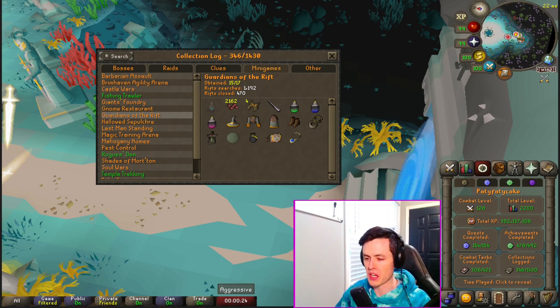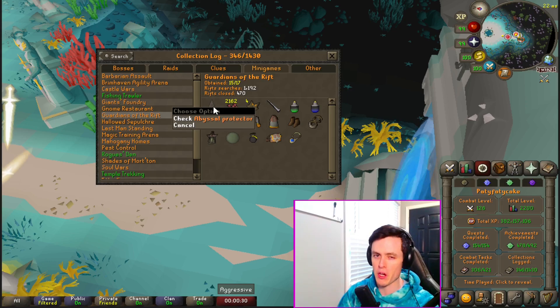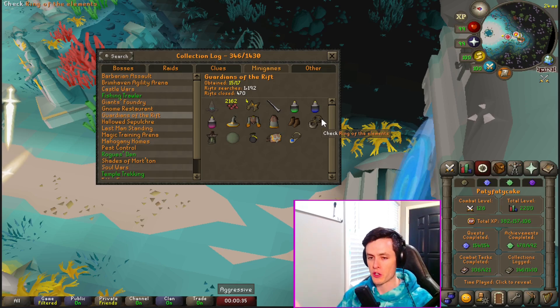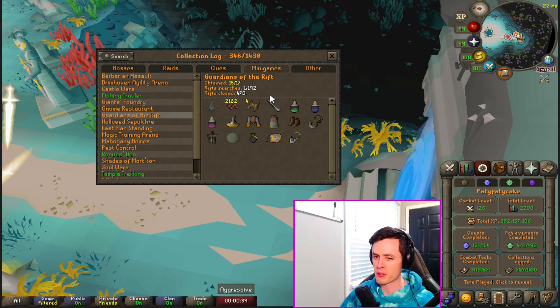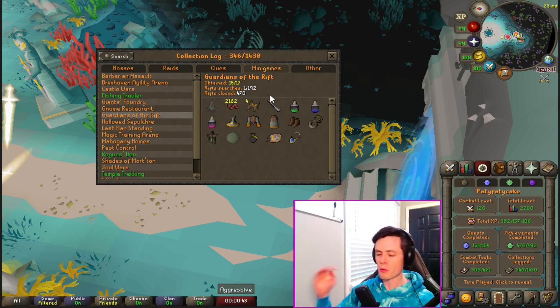Okay, really quick before I get into it — here's the collection log. Basically, all we're looking for is the Guardian's Eye and very hopefully the pet. I have 1,000 Rift searches and the pet is one in 4,000, so we've got roughly a 25% chance. I know RNG doesn't work like that, but it's somewhere close to that.